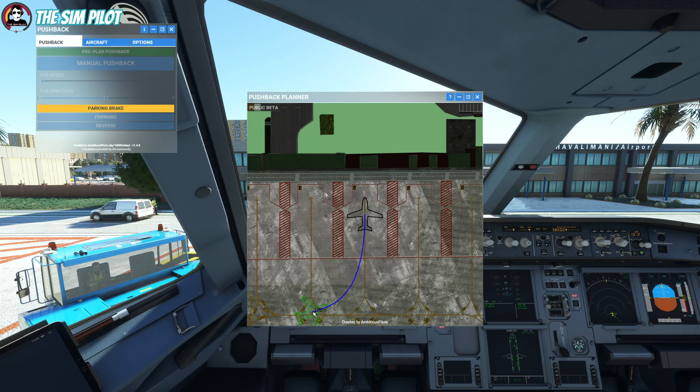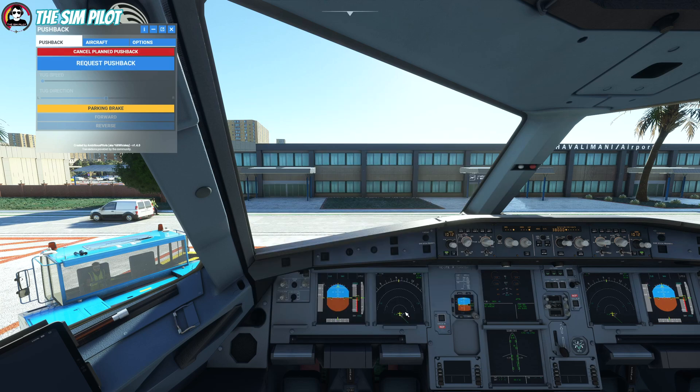This is most of the stuff you need to know. You place your aircraft, click to that location, and when you hit Enter it will say 'Cancel Planned Pushback', which means your pre-plan was successful.